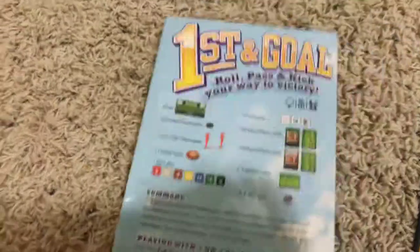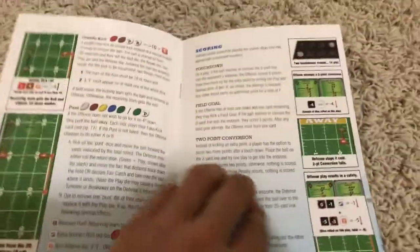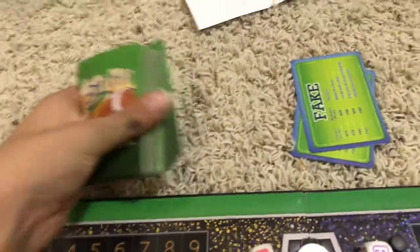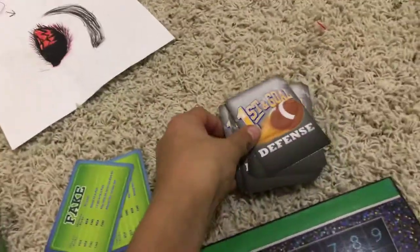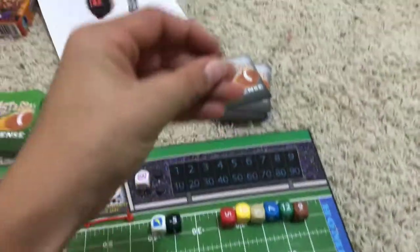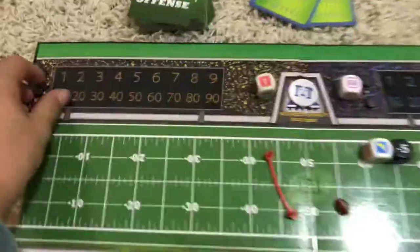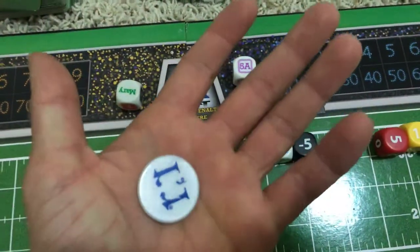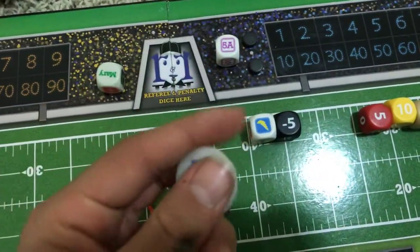Here is the rulebook, and in here it does have the football plays. Then you have the First and Goal offensive cards, the kicking cards, the defensive cards. You got the dice, you got the football — and the football's tiny — and the goal marker, the board, things that count for score, the referee dice, and the coin flip. That's heads, that's tails — it's really cool.